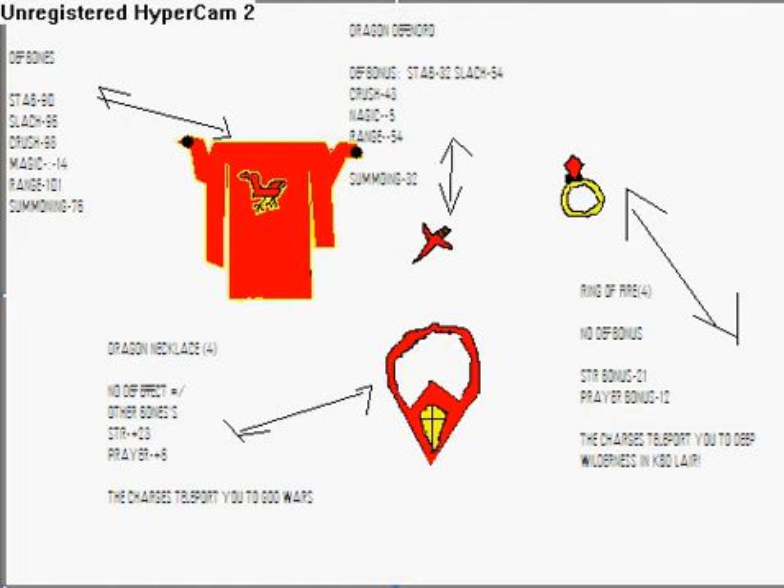I don't know the prices for all of these items. The dragon defender you have to earn, not buy — like the regular defender, which takes a long time. The dragon plate body you'll have to buy, so it's going to be quite expensive. The necklace is probably around one mil. You can actually recharge the dragon necklace and ring of fire after Hero's Quest, similar to glories — about 300k for the ring, 300k for the necklace, and around 20 mil for the body.